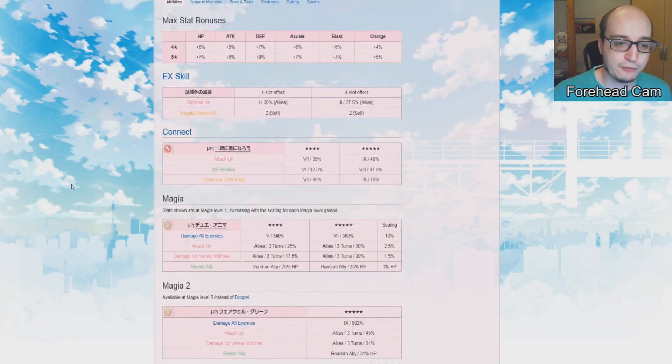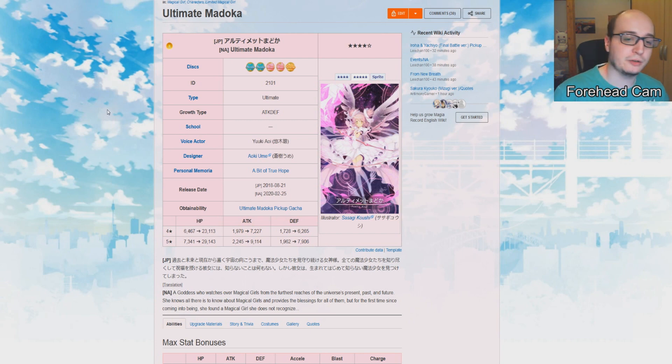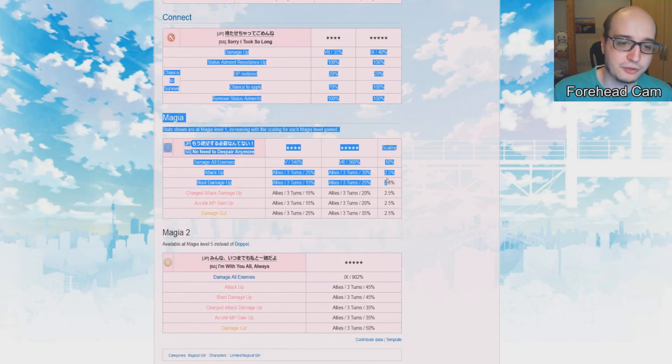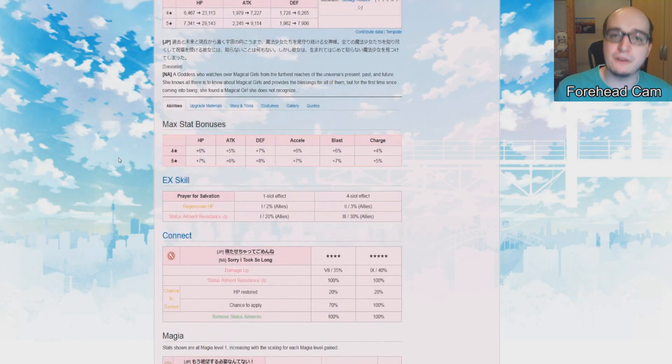They also have a connect, and before I go on with that I want to do some comparisons. We can look at the other Ultimate character, which is Ultimate Madoka. Their stats aren't actually too dissimilar — Iroyachi has about 500 more attack, but Madokami has noticeably more defense, almost 8,000, which is about 1,200–1,300 more defense. Madokami's connect is very defensive with like one aggressive component, and her EX skill is also very defensive, so overall Ultimate Madoka is very defensively oriented on all fronts.